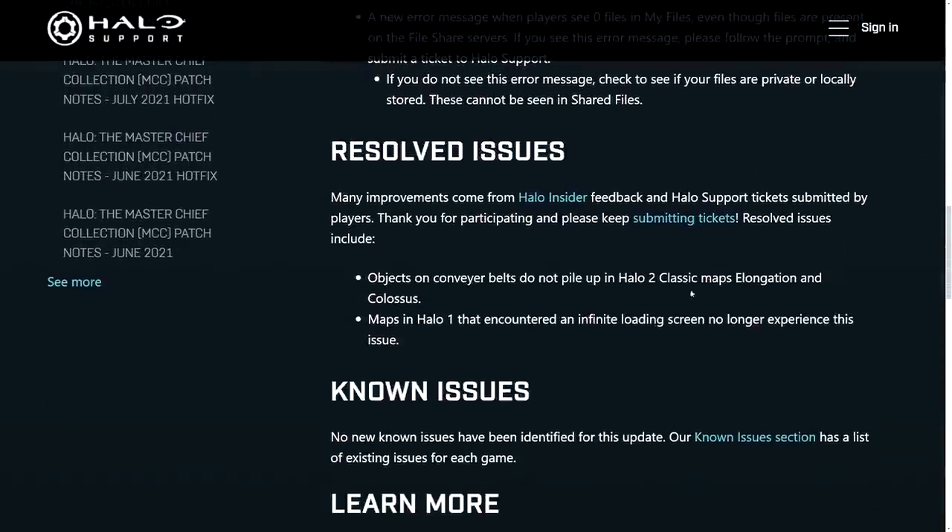The biggest thing about this hotfix is that in classic Halo 2 maps like Elongation and Colossus, with the conveyor belts on Elongation, all the boxes would just pile up in the corner — which obviously isn't the intended experience. This started happening back at the beginning of Season 8, so it's been a long time coming. A lot of the 343 team has been focused on Halo Infinite.